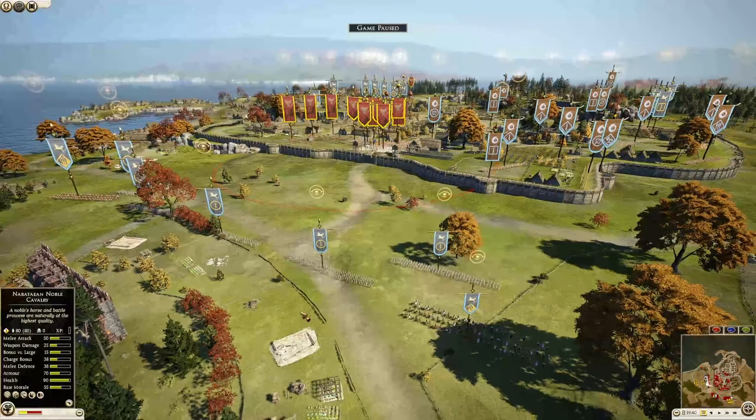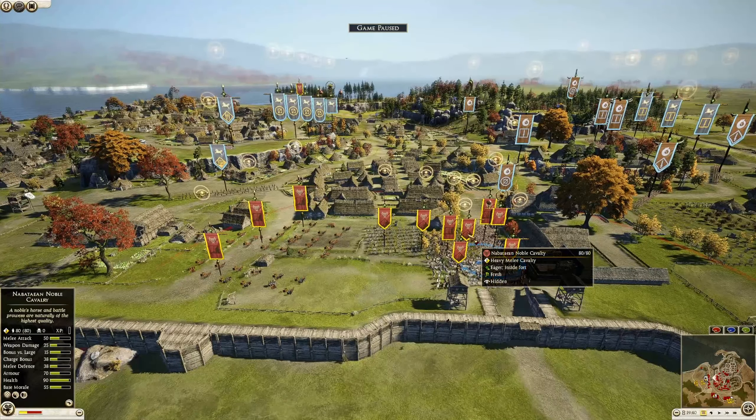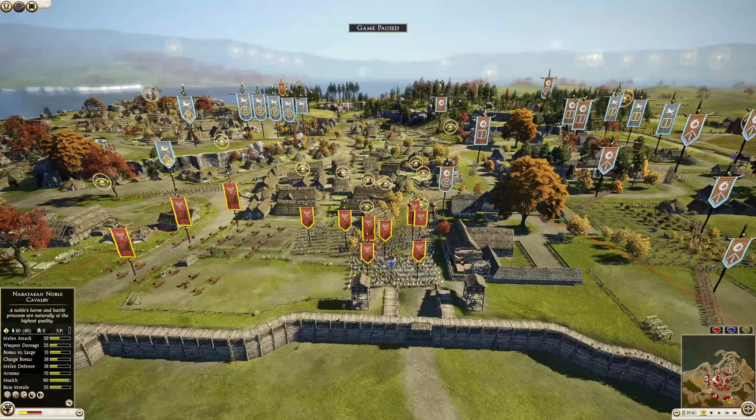We have guerrilla forces and a full sally out army here. New players and veterans — pay attention to that indicator down in the left-hand corner. It is a huge indication that something really bad is on its way.